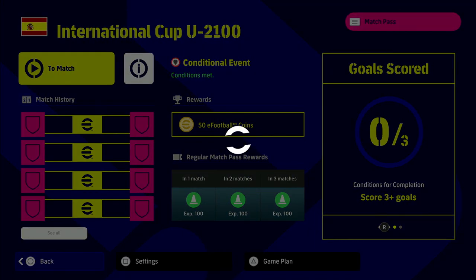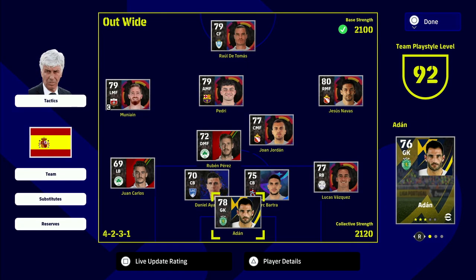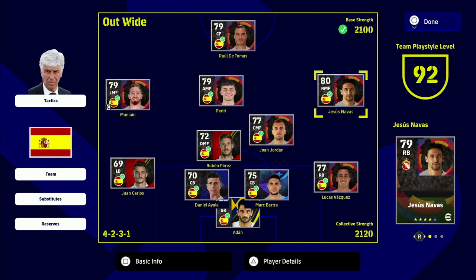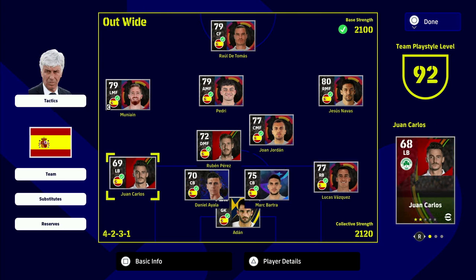I won't say it's a foolproof team, but it will score your goals. It does take a certain play style — it's a possession-based approach. As you can see here going into the squad, the base strength is 2100. We are playing with a Spanish squad. We've got depth, speed, passing ability, and perfect possession players. We haven't had to train up any players, so we don't need to waste any trainers. We get the boost with team play style level being above 90. You can apply this logic to any team — French players, Brazilian players — the same principles apply.